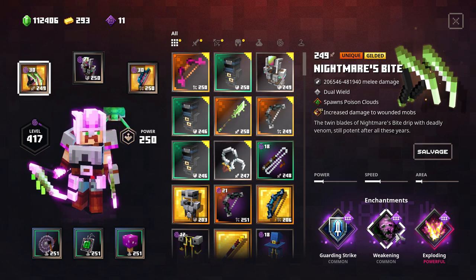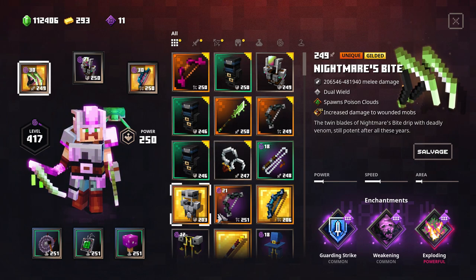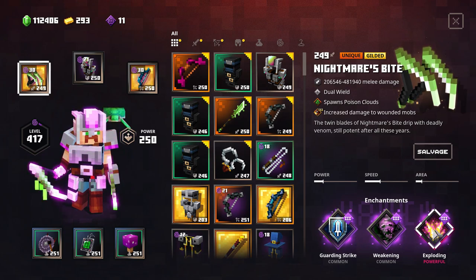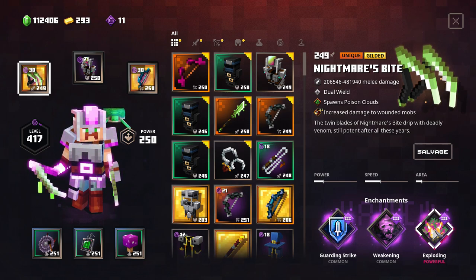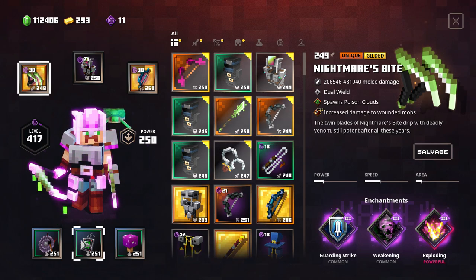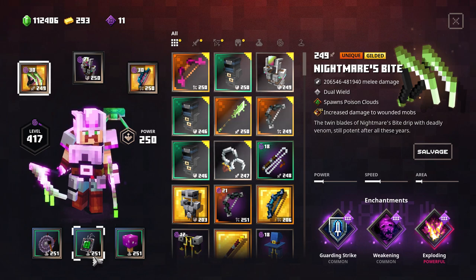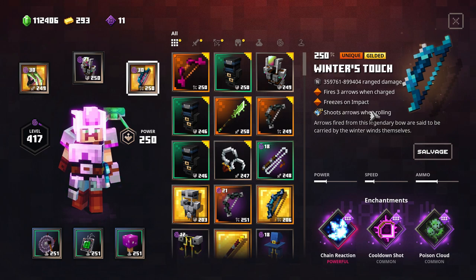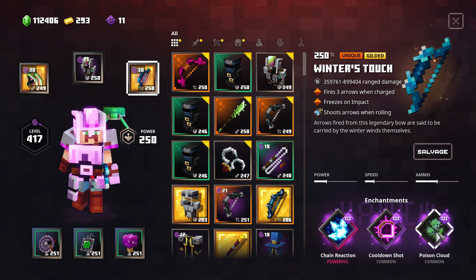We don't have critical hit here, but we have Gong of Weakening to increase damage when needed, and Exploding. The idea with this build is you jump into the face of enemies, let them group around you, because Exploding will do what it needs to do - eliminate enemies as fast as possible. Weakening and the Gong really help when you're surrounded. We also have the Iron Amulet to protect you. You can roll to reduce incoming damage, and using the Winter Touch bow, rolling will also deal poison cloud damage.